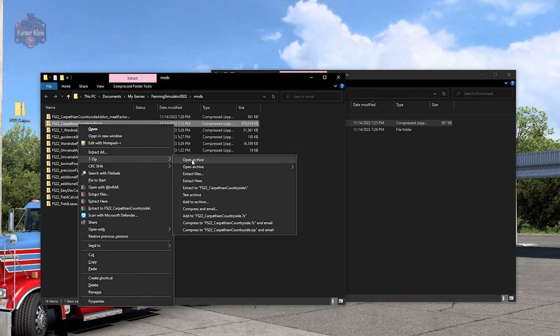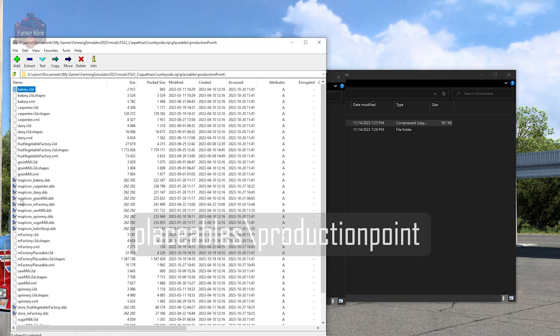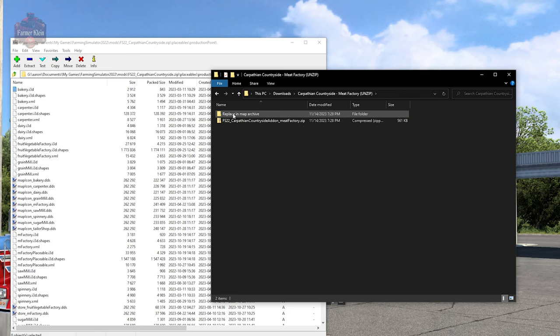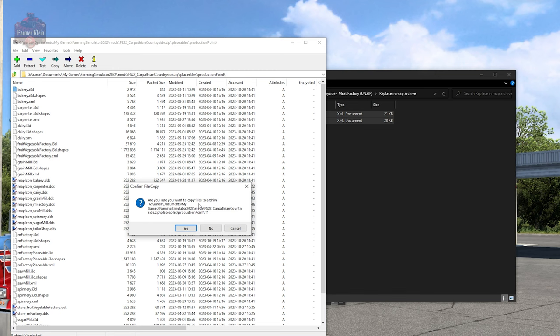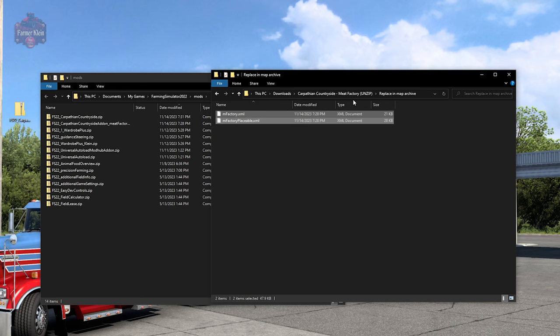From inside the archive, navigate to Placeables, then Production Point. Now go back to the folder where we extracted our add-on mod. Open the 'replace in map archive' folder — we have two XML files: mfactory and mfactory_placeable. Highlight both of them — click the first, hold Shift, click the second — and drag them into the map archive's Placeables > Production Point folder. It will ask if you're sure you want to copy files to the archive; say Yes. Once that's done, close the map archive.